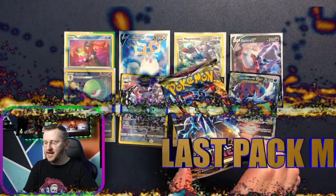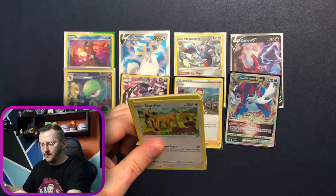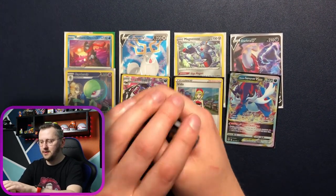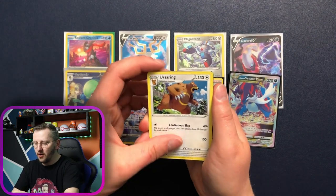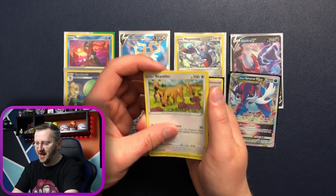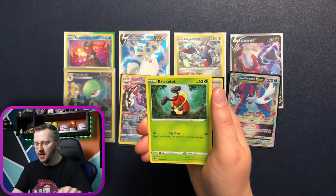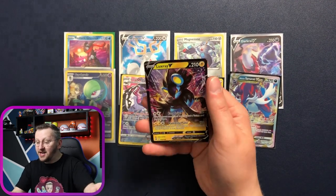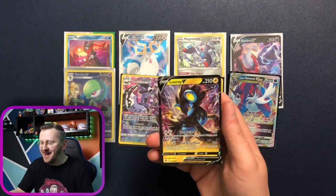Let's go — final pack magic! Gorgeous Cranidos, Ursaring, Trekking Shoes, Stantler, Yamna, Hoothoot, Kricketot, Sudowoodo, Gardenia's Vigor as our reverse holo. And yes — we have a Luxray V! What an amazing pre-release opening — I love this set already! Let me know in the comments what you're thinking about the set, smash that like button, and I'll see you next time in Tommy's Dynamax Den! Bye!